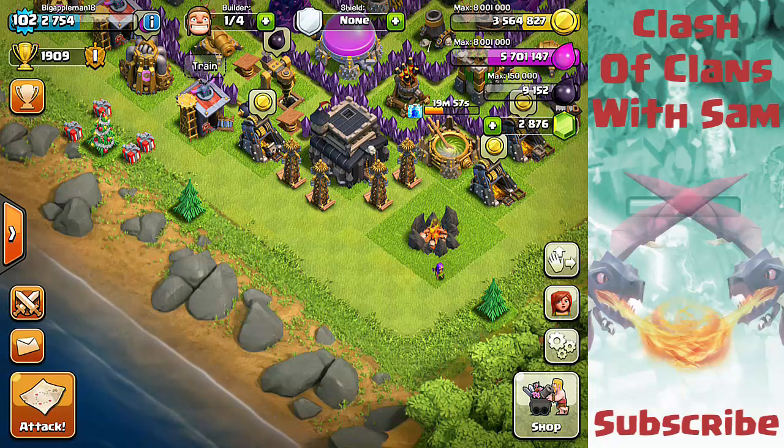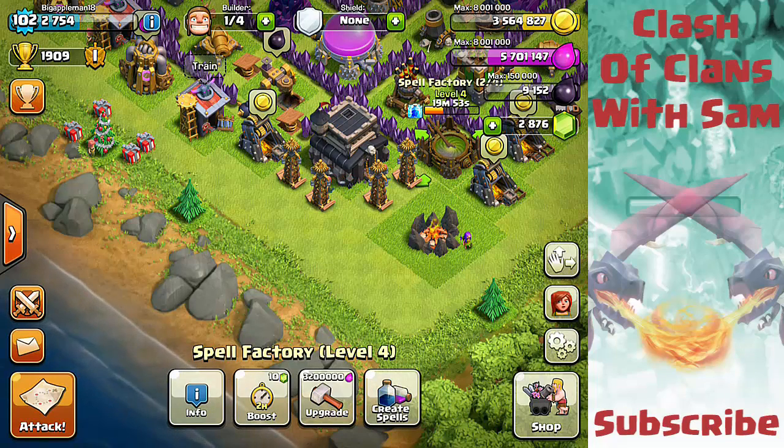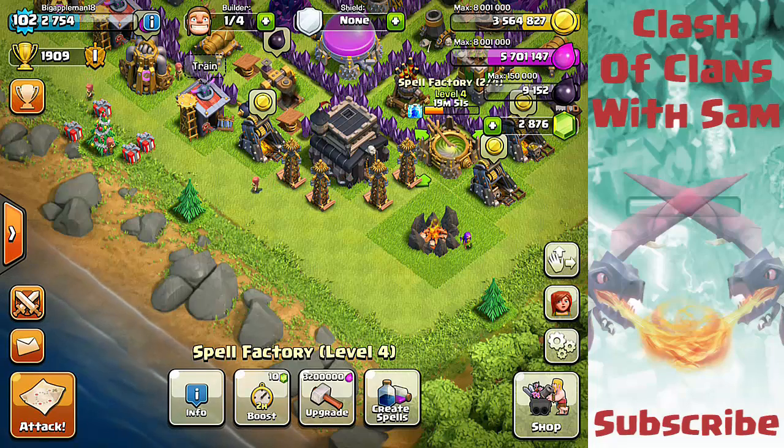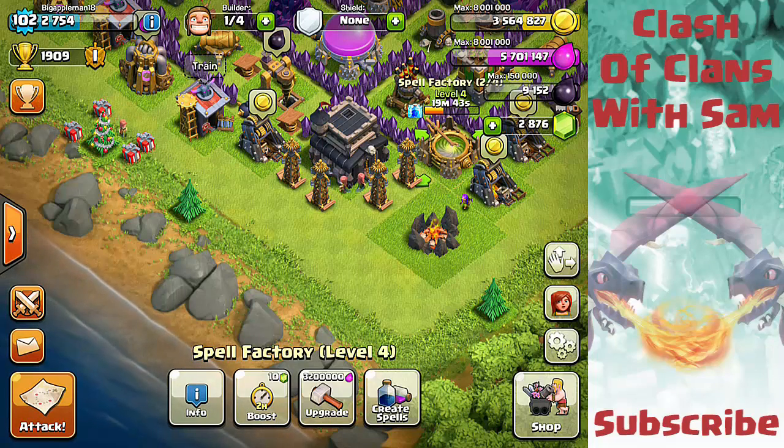First thing off the bat — look right here — why is that lightning spell green? I mean, what the hell? Maybe it's like a poisoned spell, so we'll be careful when I use it next.